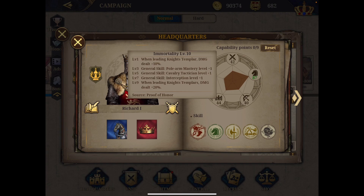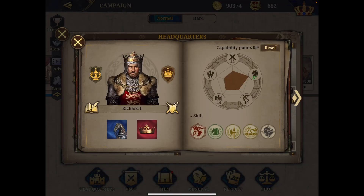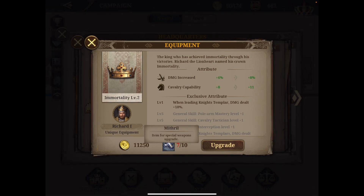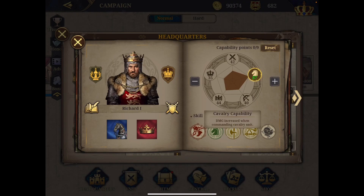Elite generals have an additional unique item — a unique skill that applies only to that general, and something you should pay close attention to. For Richard, he is the best cavalry general in the game. When he reaches level nine immortality and is leading Knights Templar, he delivers a 20% damage increase. I gave him the Nicean horse, which boosts capability and also raises his cavalry tactician level skill by one — boosting another 7% damage. His cavalry capability is 87; no other general has that.